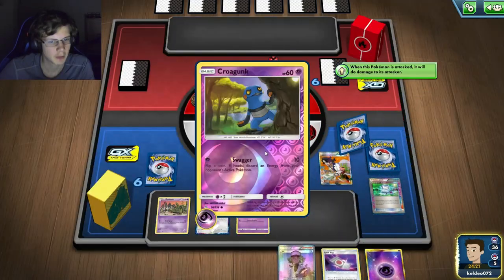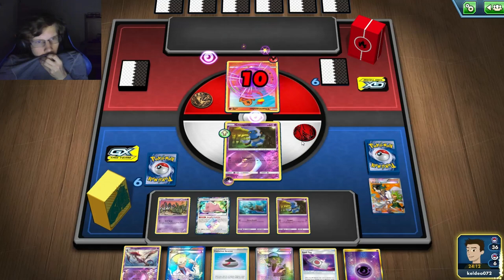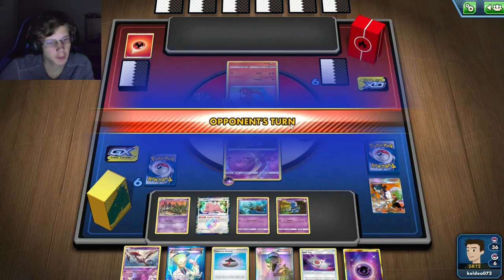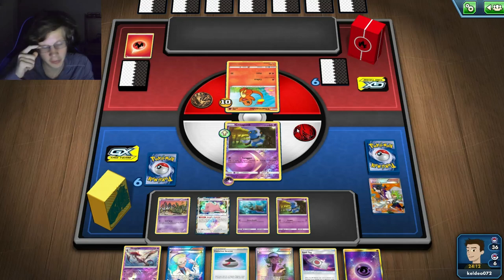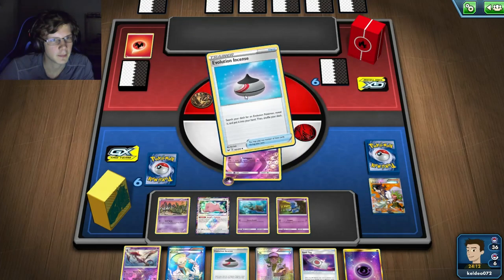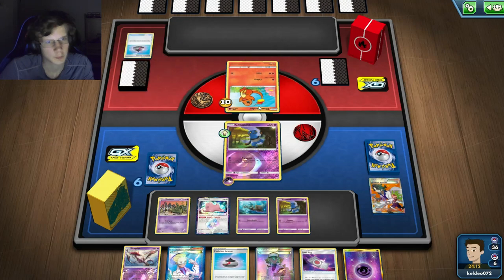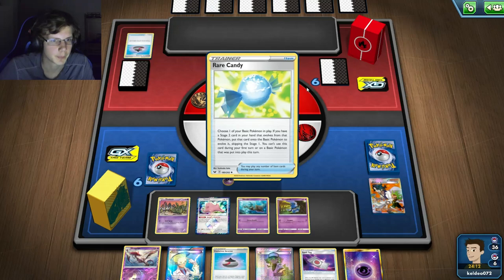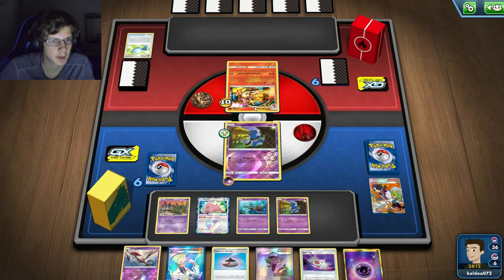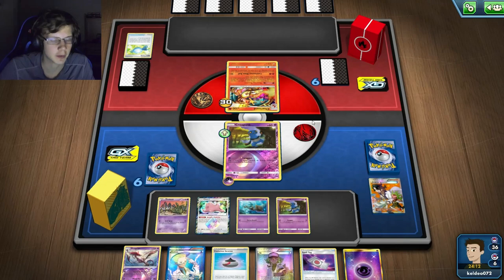If he doesn't kill me I can retreat next turn, which is good. I'm getting a lot of basics which I love. I'll just do this and pass. We land heads too — cool, pretty decent turn. Even if he did Rare Candy, he still can't attack because I discarded that energy. He's playing that Charizard that puts damage counters on itself, which could help me out. He got the Rare Candy off, so I'm definitely dead — but I should be able to kill him.